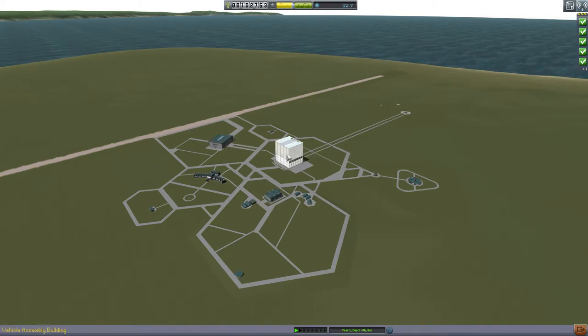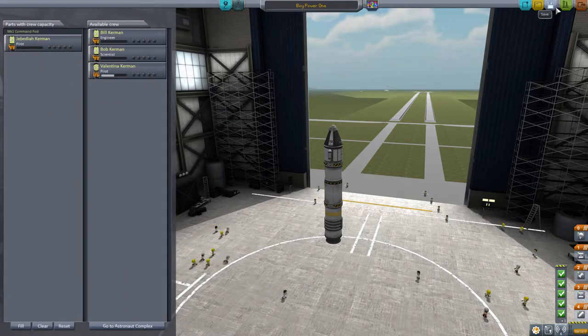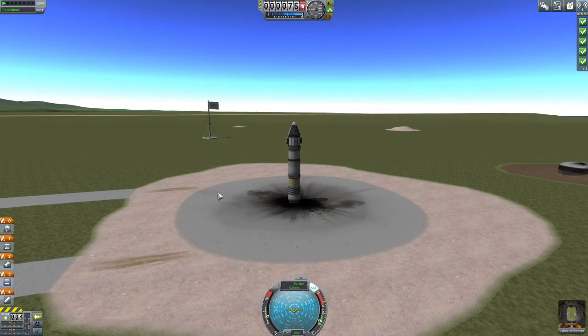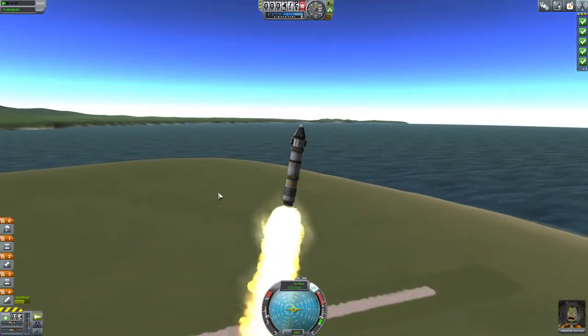We click launch, save the rocket, and confirm Jebediah is the pilot. This one is going to be a little different — there'll be staging involved and we're going higher than before. Jebediah, also being a badass pilot, can turn on SAS. Bill and Bob don't have that ability at this point — their main attributes are science and engineering. Countdown: 10, 4, 1, takeoff. We perform just a tiny bit of a gravity turn.